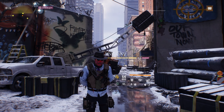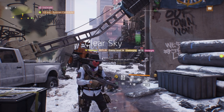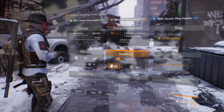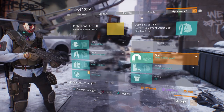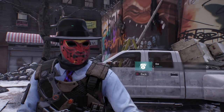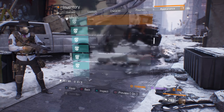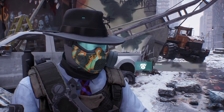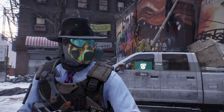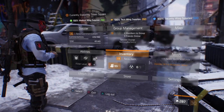I have two of the three masks and I'll explain how to get the third one. Let me show you each mask real quick - we're going to go to inventory, then appearances. This is the Oni mask - it's okay looking, not a big fan of it. Then we have the Ember mask. Definitely not one of my favorites, so I probably won't wear either, but I just want to show you what they look like. The final mask I haven't unlocked yet.